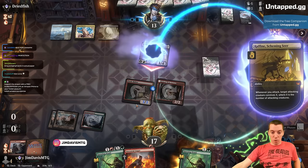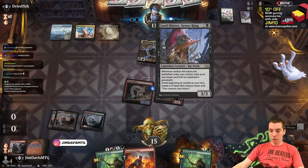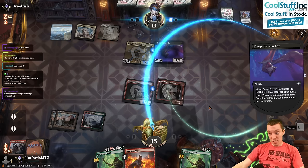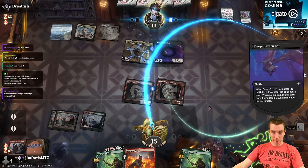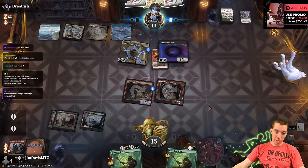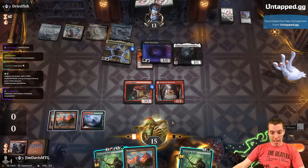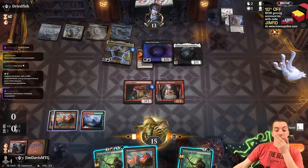Next turn we have Druid into Anger to pump the Ruiner, which is kind of cool. They scarred a Lord Skidder and play a Deep Cavern Bat. That's fine — take the Druid, probably. They took the Anger. Do you want to draw a Shock? Please stop playing things — here's a Thalia. That's gross, so good against us here. What a good draw.